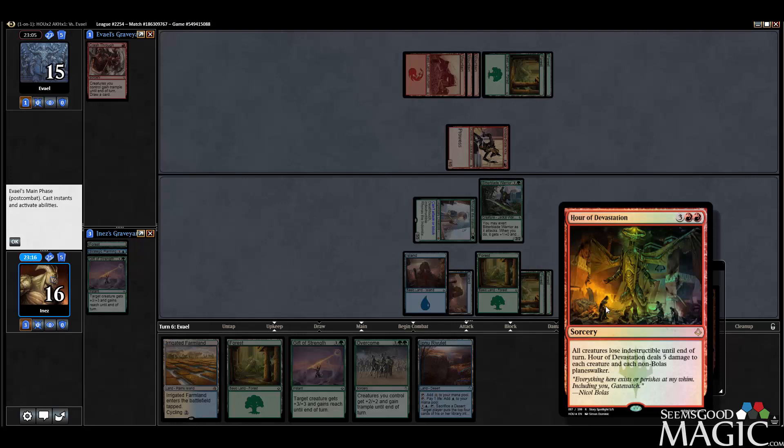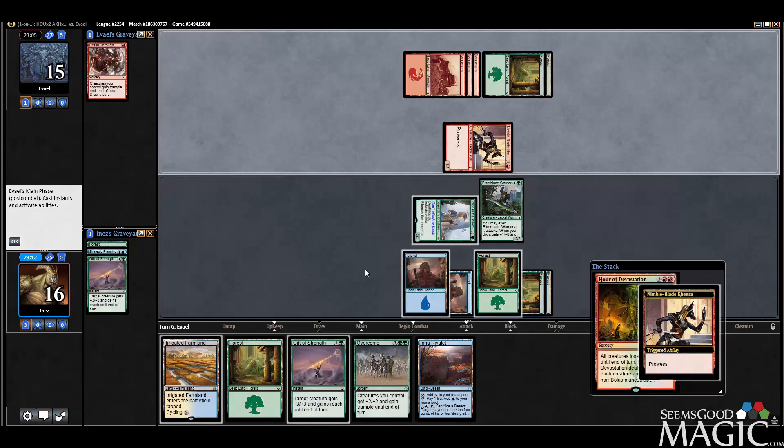Hour of Devastation — so how does this work? Five damage to each creature, all creatures lose Indestructible until end of turn. I guess we'll just Gift of Strength our Ronus.